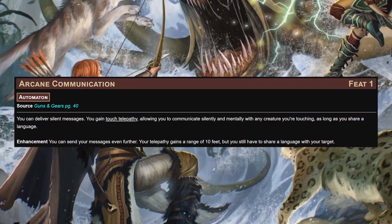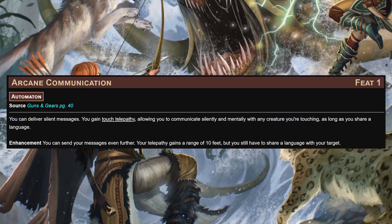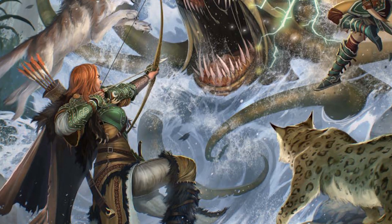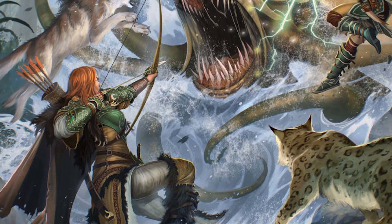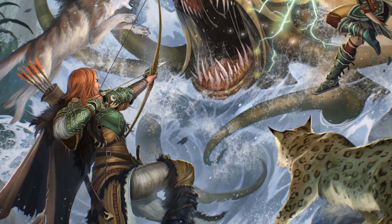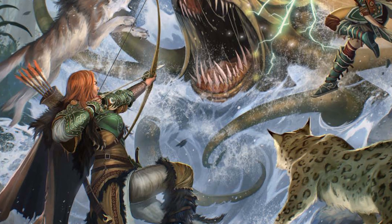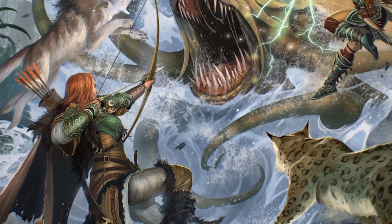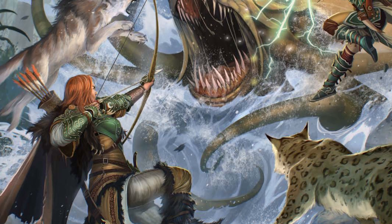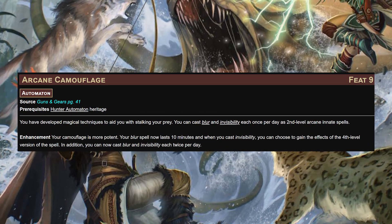For our ancestry feats, arcane communication is hilarious on this build - it gives you touch telepathy, allowing you to communicate silently and mentally with any creature you're touching as long as you share a language. That person you're trying to strangle outside the door - you can communicate in their head, keeping you quiet while keeping them quiet. The quieter we are, the happier we'll be. Arcane eye at level 5 gives you darkvision, absolutely necessary for anyone who wants to be the scout.